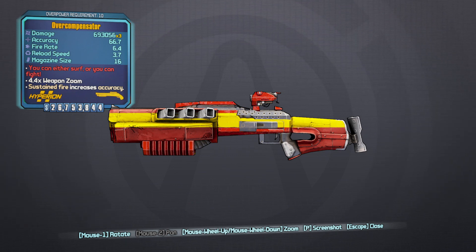It looks a little bit familiar. It's actually a reskin of the Butcher Pearl Shotgun. So if you've used the Butcher at all, you're going to get the same feeling with the Overcompensator. You're just going to get the Overcompensator — no prefix with the shotgun. OP level 10, the red text says you can either surf or you can fight.